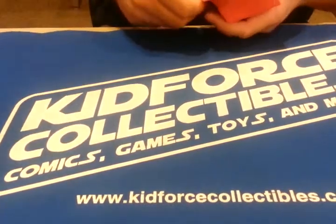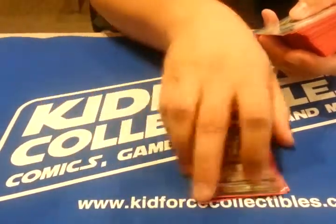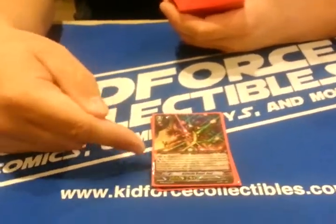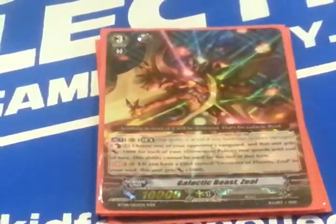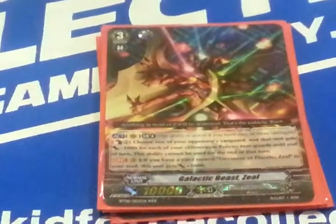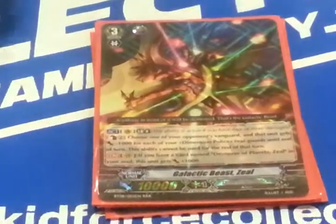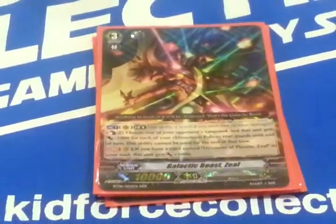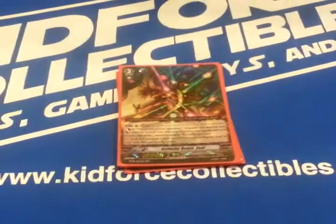So first here is Zeal. I got four of them because it's integral for the ride chain. And, of course, if this rides Devour of Planets, it gets minus 3 automatically to your opponent's Vanguard. It gets plus 1 if it has Devour of Planets in the soul, and if it's Limit Break, it gets minus 1,000 for every rear guard you have — so that's minus 5,000. And if you ride it at the time and you have 4 damage, that's a total of 8 subtracted from your opponent's Vanguard.